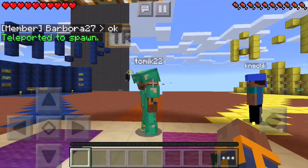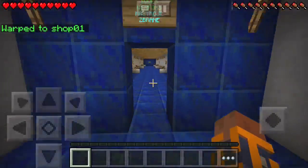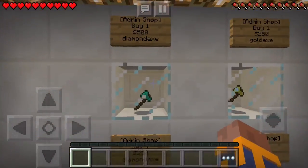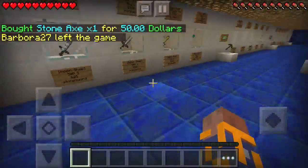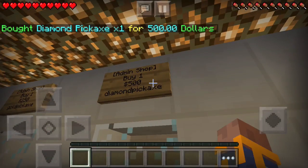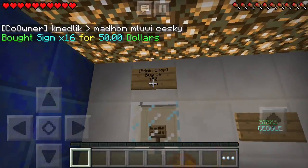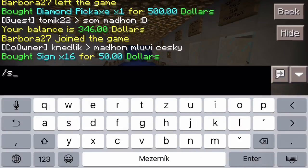Now you can go to the shop and buy some materials or tools. It's good to go immediately because otherwise you will lose money to taxes. Use the spawn command to jump back to spawn and go to the shop. We definitely need an axe — a stone axe is affordable. A pickaxe is also good to get the best one so you can mine nice materials. We'll buy this one for 500 dollars; with 300 left, let's also get some signs, which are very important because you will need them to apply for membership.